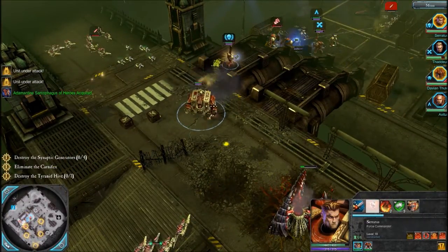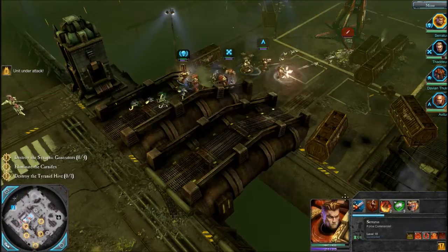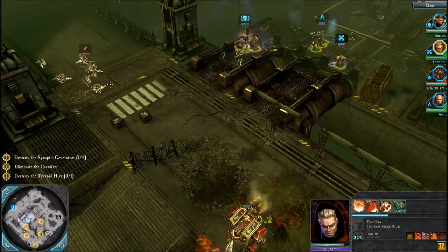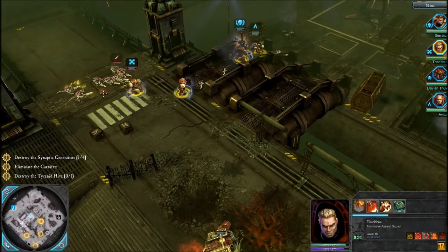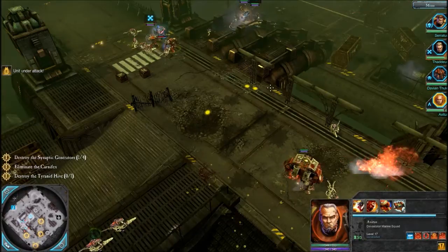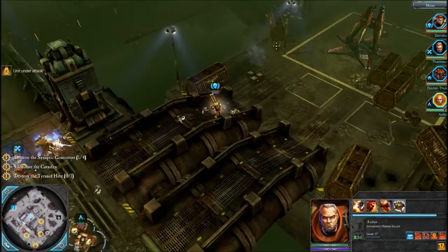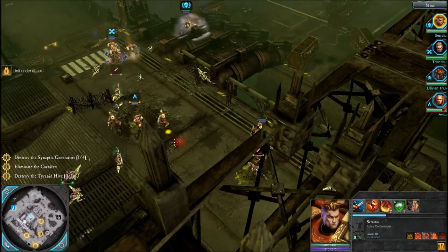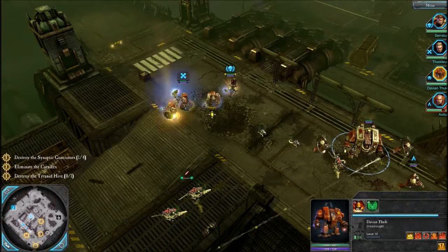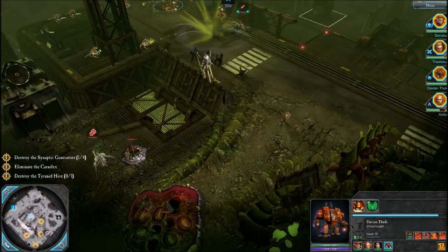I wonder if there's a limited amount of Tyranids on the map, or are they limitless? Wow, we haven't lost a single assault marine so far. You guys teleport to there. For a second there this was going not too well, but now it's not too bad — come on. I think we've cleared one base already, and now we're moving towards another one.